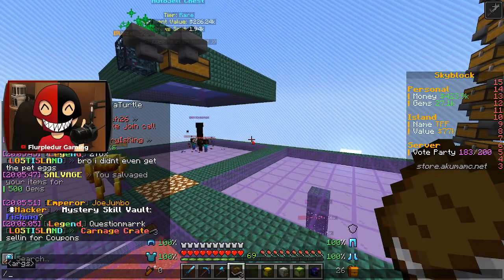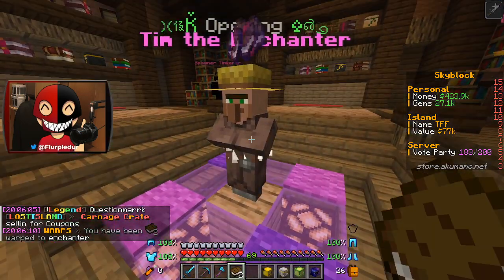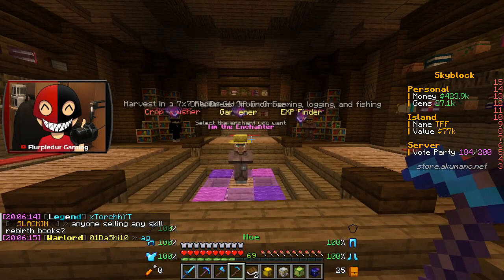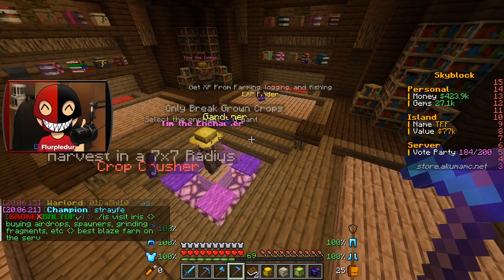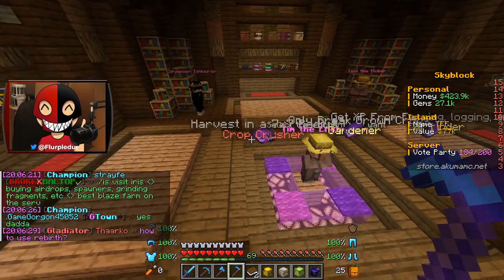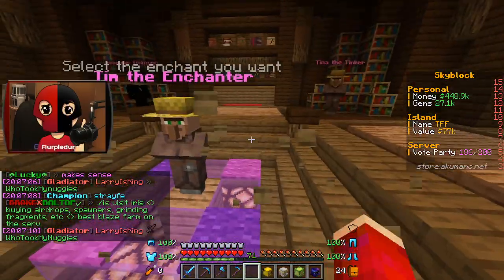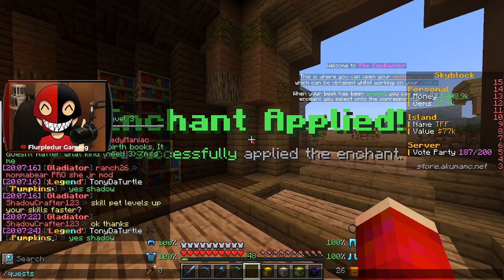Let's see what we get from these, because our next quest is to enchant at Warp Enchanter. I'd like to enchant books — give me good things. I should also grab out my hoe so I can utilize it. We've got XP Finder, Gardener which only breaks grown crops — we don't really need that. I'm going to get a much better farm setup, probably today. A better chance of getting books is always great. I'll go with Book Hunter, and I'm going to try slapping a Crop Crusher on there too.